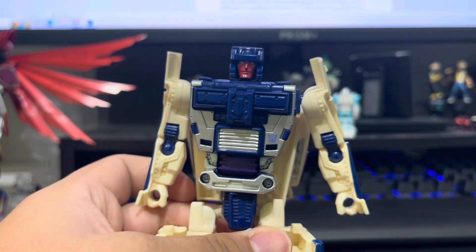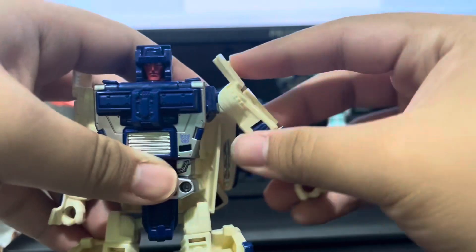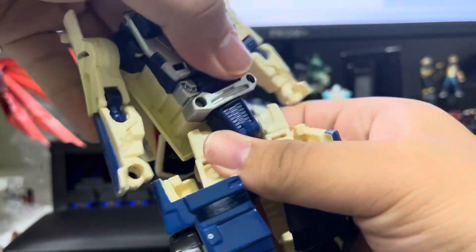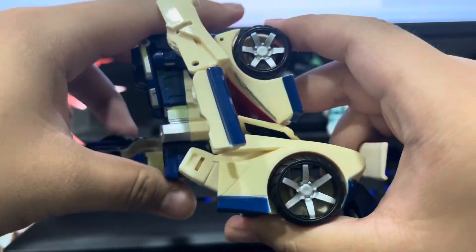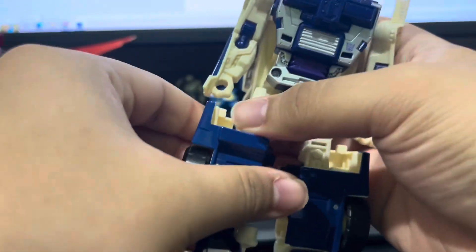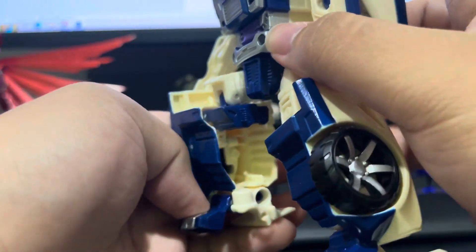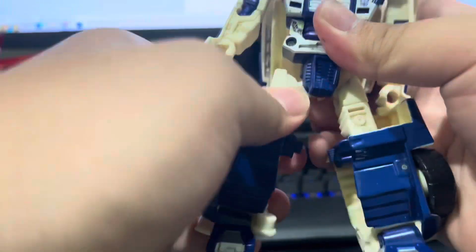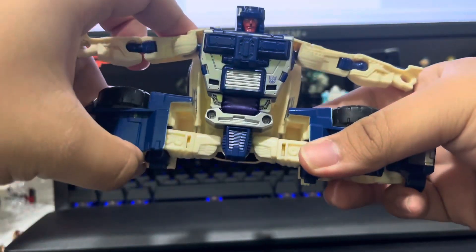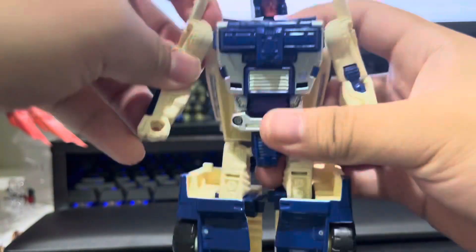Let's move on to articulation. 360 rotation with tilt for the head due to the ball joint, arms go out this much, elbow swivel and bend, waist swivel, legs go out and back this much, thigh swivel — that's tighter than the ball joint, so you end up moving the ball joint instead, which is annoying, and you also de-transform it while trying to turn the thigh — plus a 90 degree knee bend, which is really not noticeable at all due to the leg proportions. This leg is also extremely annoying. Standard spread across the entire Stunticons set, but this guy is extremely annoying to play with.